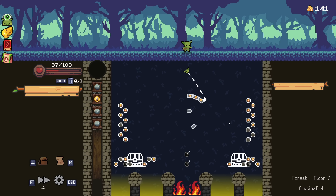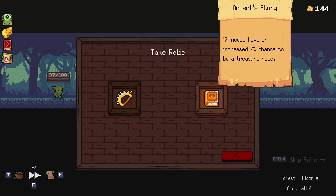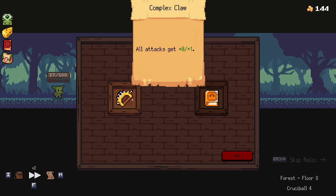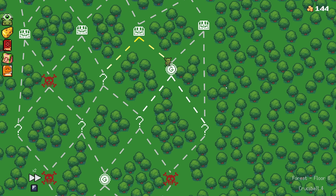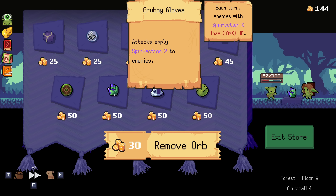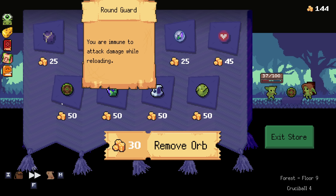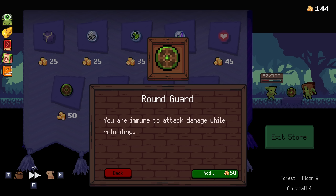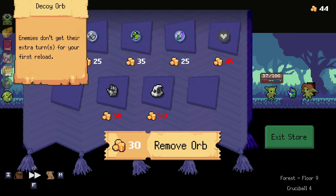We definitely want to go the right way, but there isn't a safe way to get in there. Attacks get bonus stuff, or question mark nodes have an increased chance to be a treasure node. Well, I don't actually care about doing attacks that much, so sure. You're immune to attack damage when reloading - that is definitely something that can fit the build. Enemies don't get their extra turns for your first reload. These are both very good and I can afford everything! So we take round guards and decoy orb. Wait - because I can't take damage while reloading, are those anti-synergy actually?